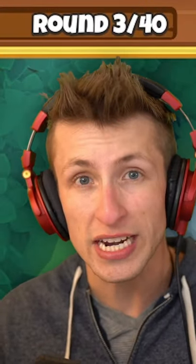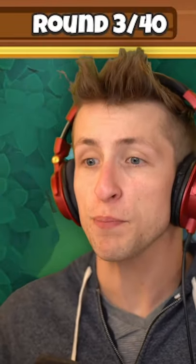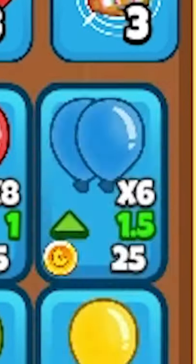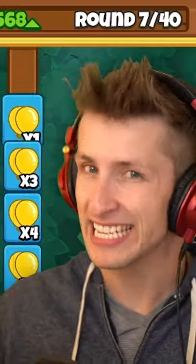What are the best balloons to send for maximizing your eco from round one to three? You're gonna want to send specifically red balloons on round three when your blue balloons upgrade. That's when you want to start sending them. On round five, that's when you're gonna want to start sending green balloons.